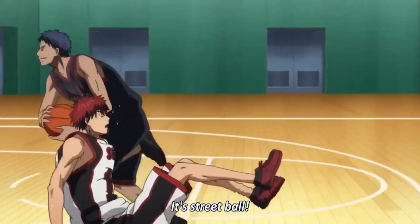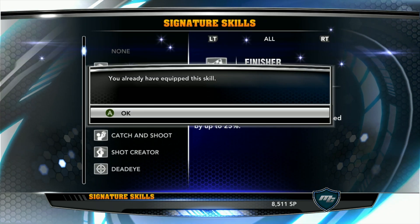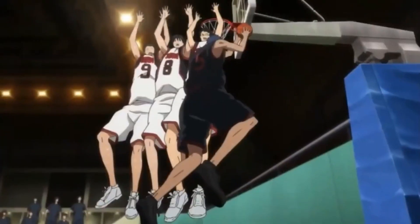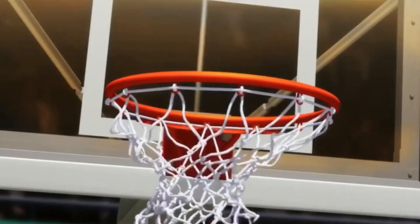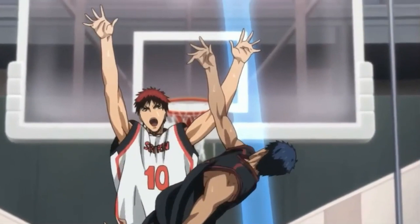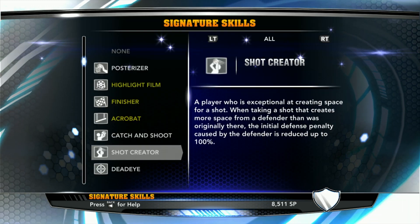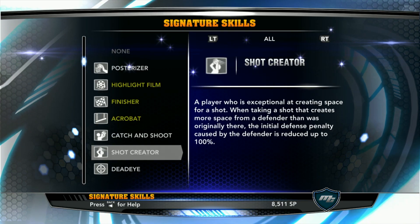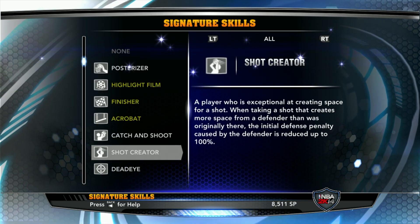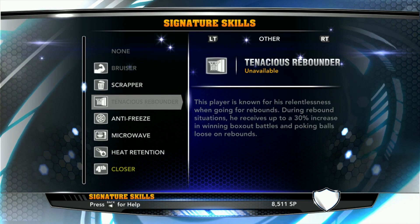Let me go ahead and get the signature skills for his bag. The first signature skill we already have is Finisher, because he can always finish at the rim. We're pairing that with Acrobat, because this dude throws shots behind the backboard, behind his back, flipping it up — ridiculous stuff in the air. He is a Shot Creator too — he creates his shot from mid-range, three-point, whatever.